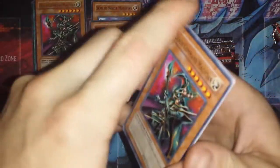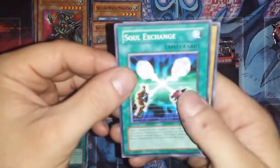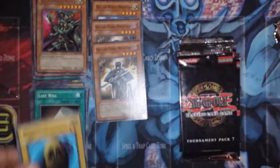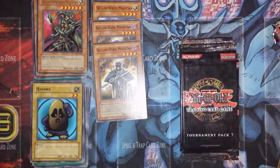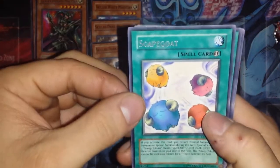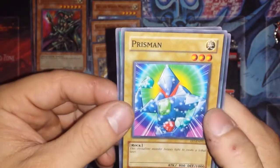Another Chaos Command Magician — that's awesome, so now we've got two of them. Soul Exchange and a Heiniwa, or however you want to pronounce it. So far these are really awesome packs. And another Scapegoat — cool. Soul Exchange and a Prisman. Nice.